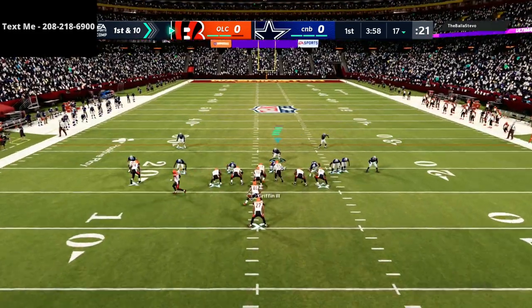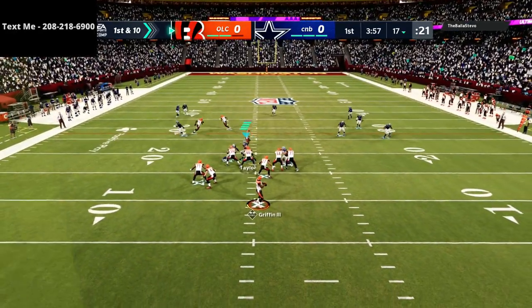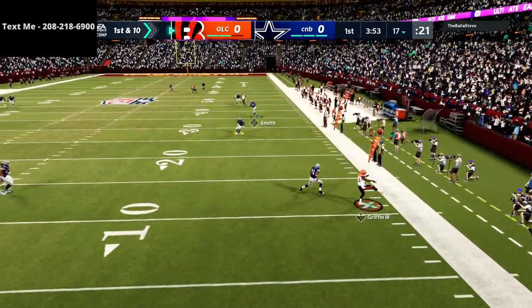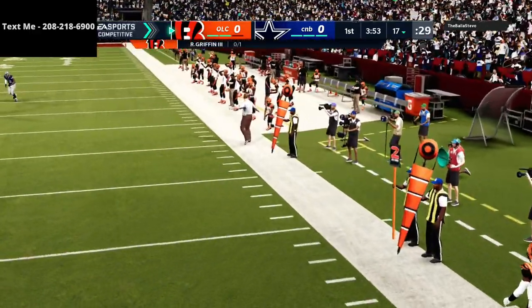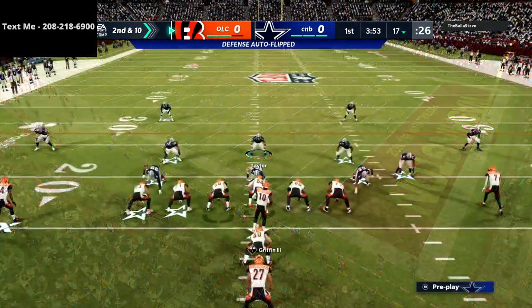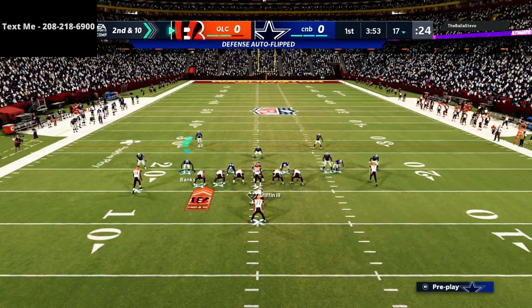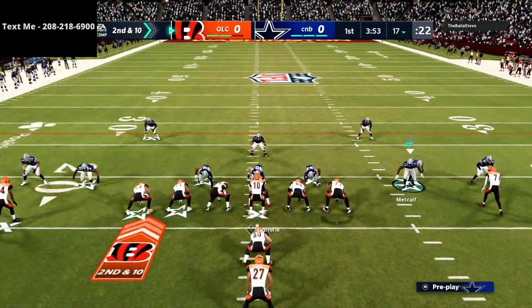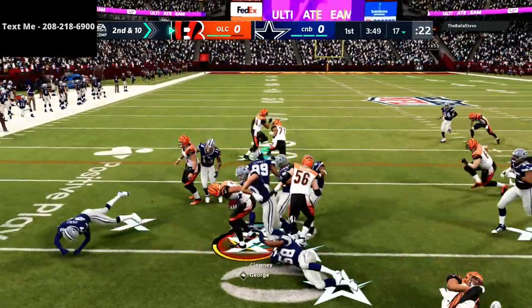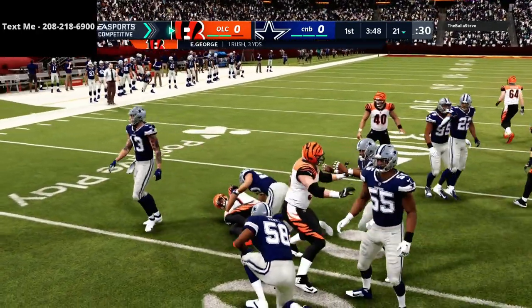My opponent is running some I-Form close, a little play action with RG3. He's got a massive tight end and likes to run around. Everyone I play in Madden Ultimate Team wants to scramble with their quarterback. So what we're going to do is set up some early scramble defense — just some contained D to kind of force them to stay in the pocket a little bit.